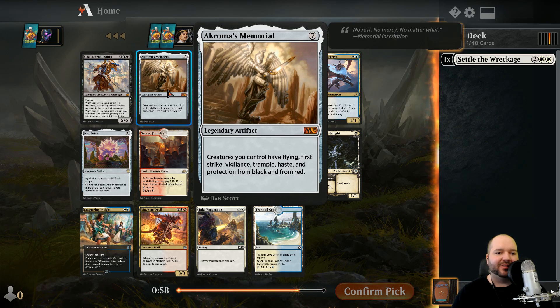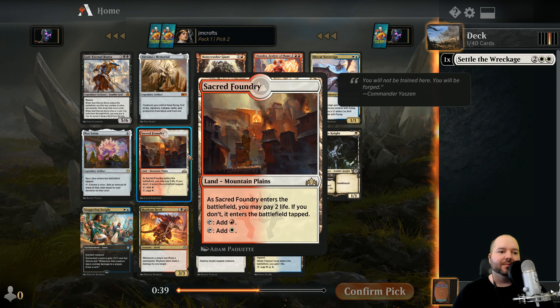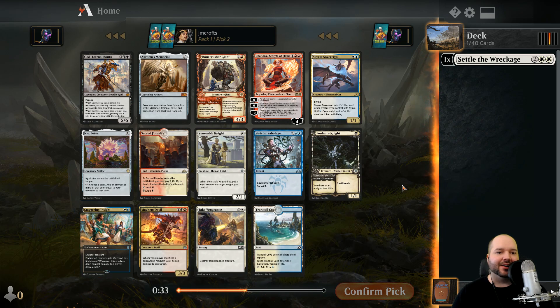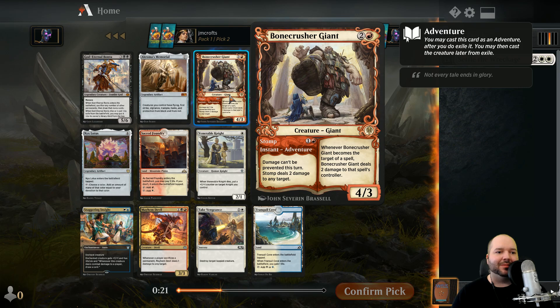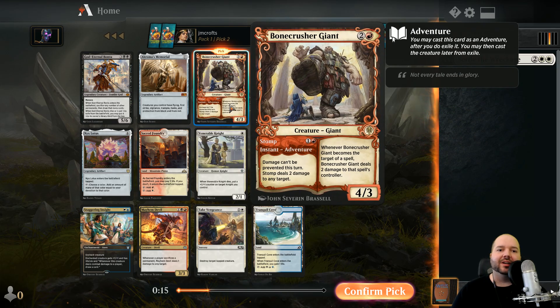God-Eternal Bontu is pretty good. Akroma's Memorial gives all creatures flying, first strike, vigilance, trample, haste, and protection from black and red - an old card from M13 since historic anthology cards are included. Staggering Insight isn't that good unless we're in a creature-heavy strategy. Sky Cat Sovereign can be okay in blue-white flyers but it's early to speculate. Bone Crusher Giant is probably the best card in the pack.